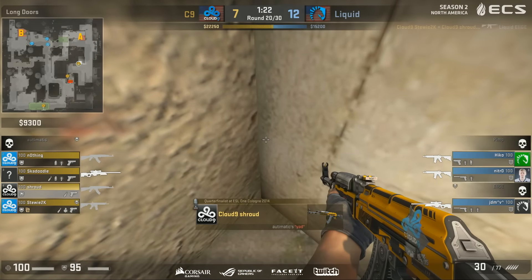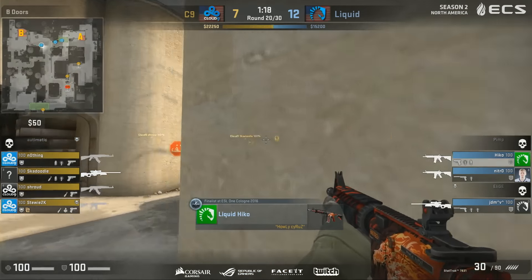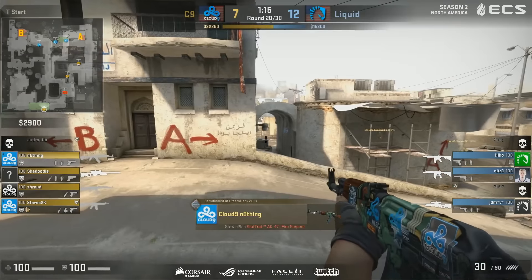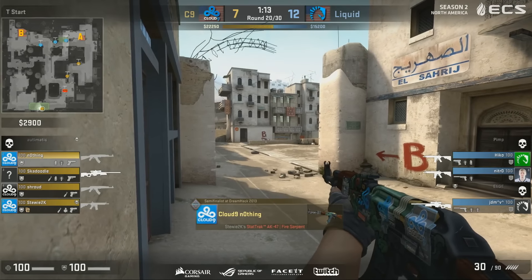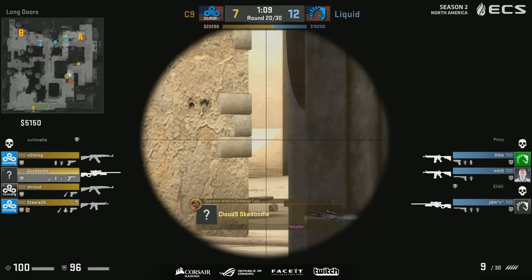Bomb spotted — but look at where all the CTs are, they're miles away. Nothing is in T spawn. I'm not sure if he can see the cross from there — he's doing a bit of jiggle peeking, also looking at B. He's waiting for a reaction from Liquid. This sucks if you're the CTs — there's over a minute left, down two players. You have no idea if the entire team is there, if one guy's there, or if nobody's there. You have no idea, and there's no real safe way to find out.